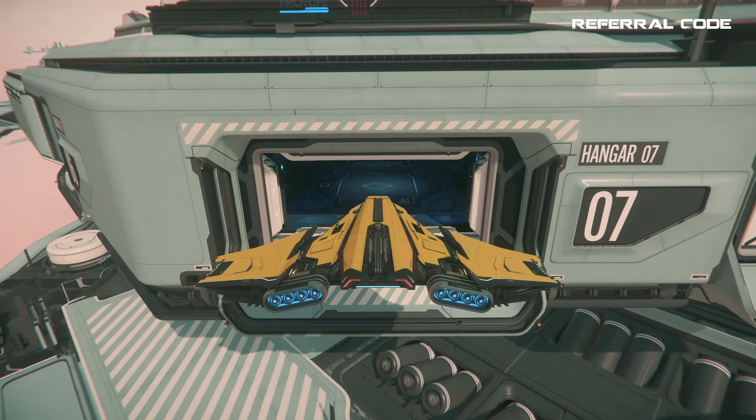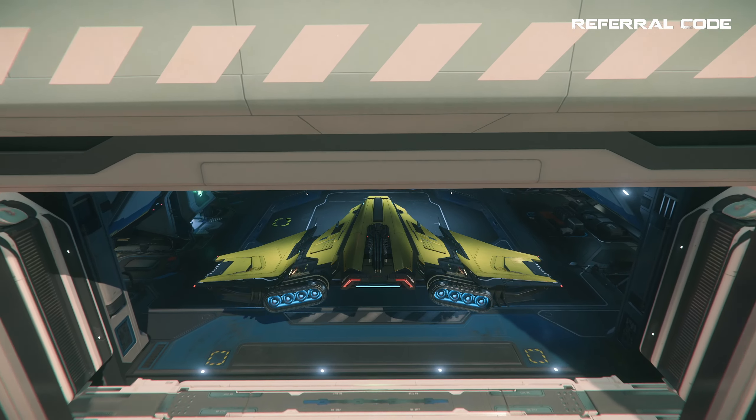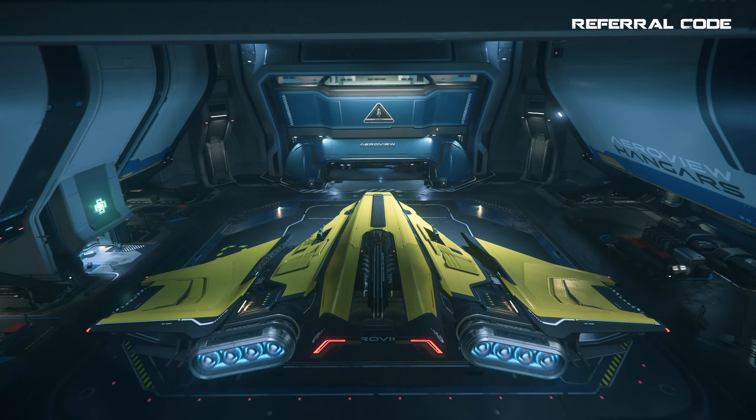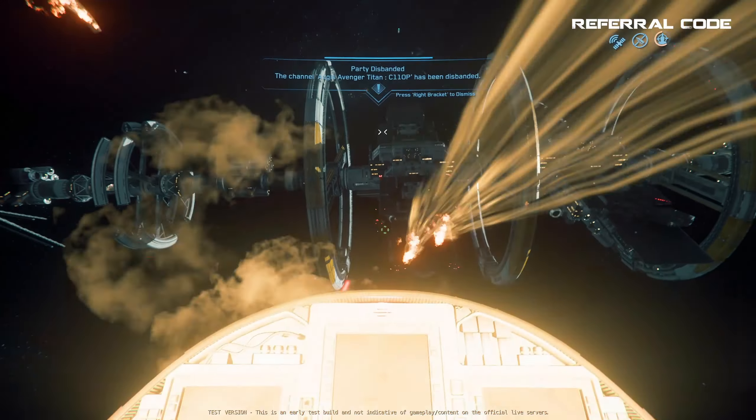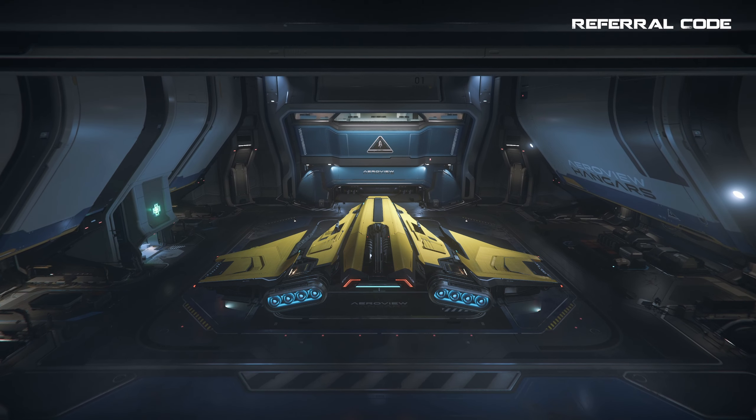To pay crime stats at a city, just land at one of the four major planetary landing zones. With a crime stat one or two you will not be fired upon and they will grant you permission to land — anything higher and it's kablooey. When it comes to selecting a planet to pay your crime stat at, there are a couple of better options to more quickly clear that crime stat.